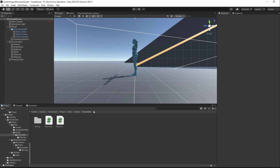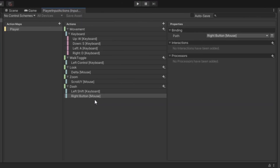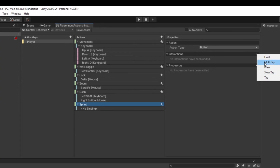We should start by creating our sprint input. To do that, open up the docked input actions window. We'll add a new action named Sprint and leave it with the button action type, as we don't need to continuously read its value. In the properties area, we'll add the hold interaction.